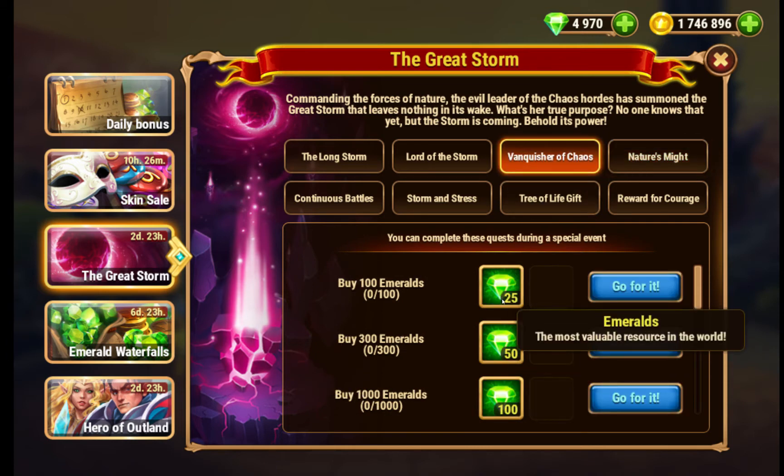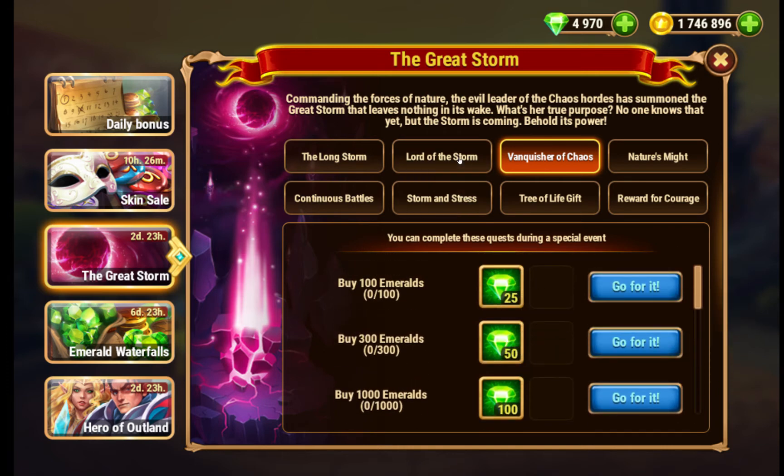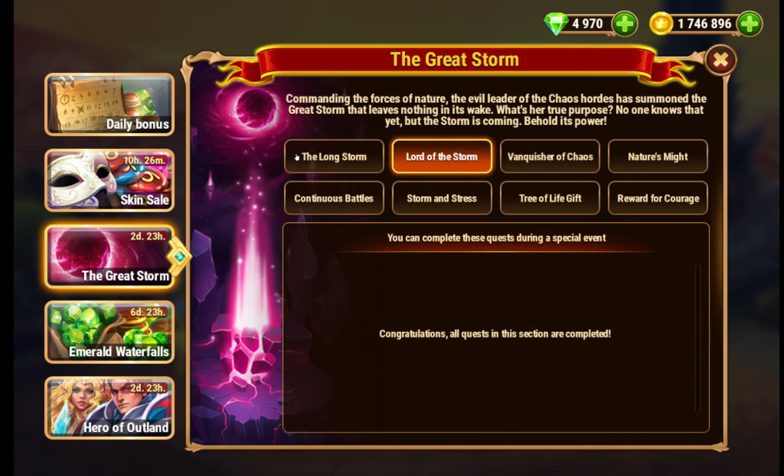Vanquish of chaos is just buying emeralds, so you do get extra if you're buying emeralds during this event. And Lord of the Storm is just a VIP level.